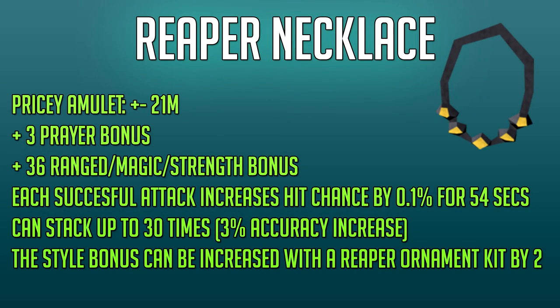Next up is the Reaper Necklace, which is a pricey necklace. It costs around 21 million GP at the moment. It gives you a plus 3 prayer bonus and plus 36 in all styles — ranged, magic and strength — which is pretty good. It has a passive where each successful hit increases your hit chance by 0.1% for 54 seconds. This can stack up to 30 times, for a total of a 3% accuracy increase, which is pretty good for some PVM situations.